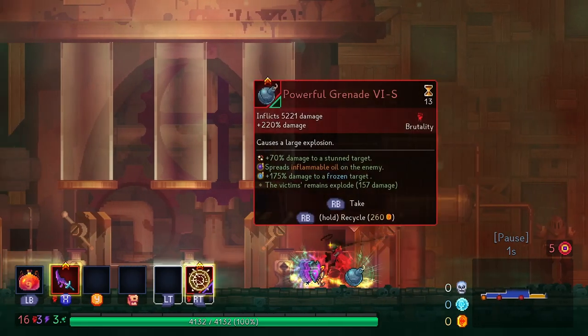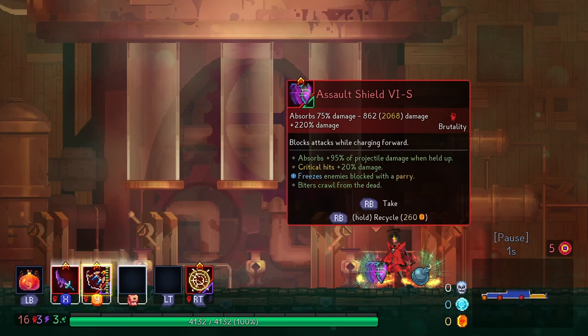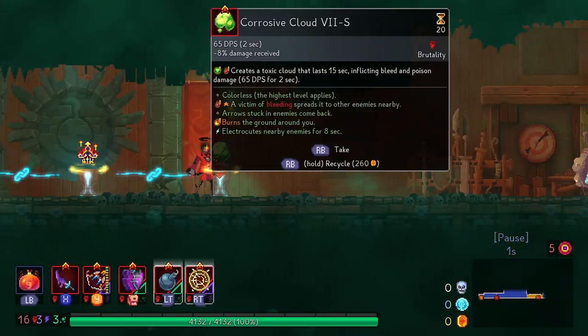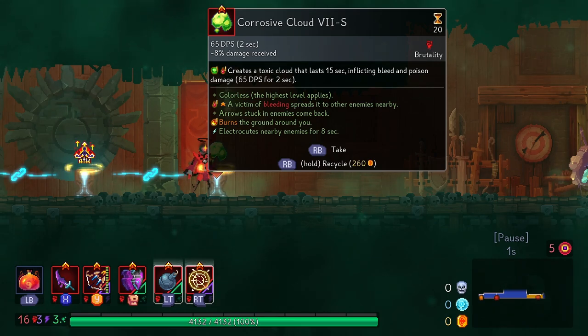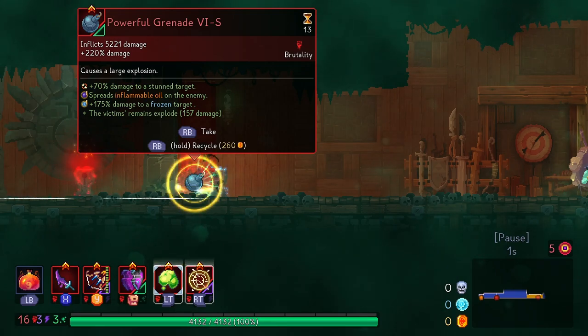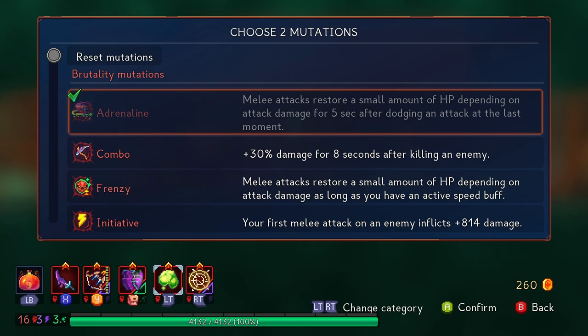Those first tubes honestly not super great, but I'm going with an oil sword because one of the items coming up — the corrosive cloud — actually burns the ground around me, so that gives me the burning source I need to make my oil sword active.